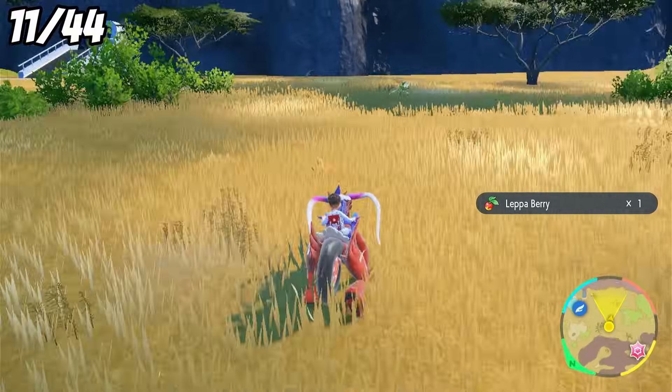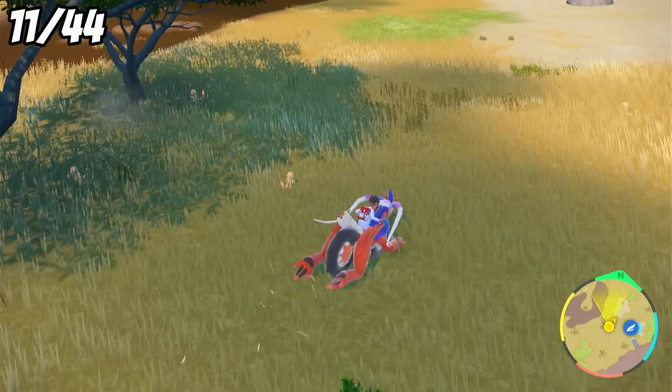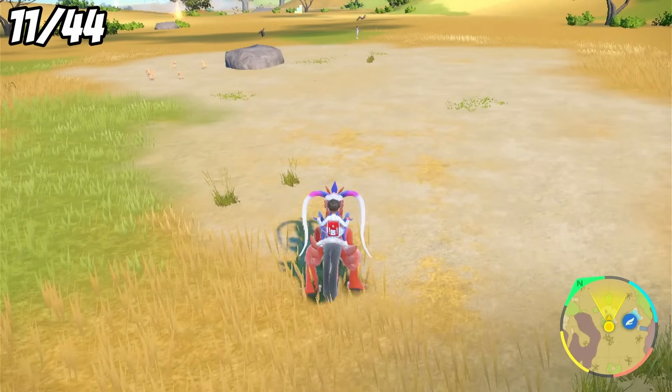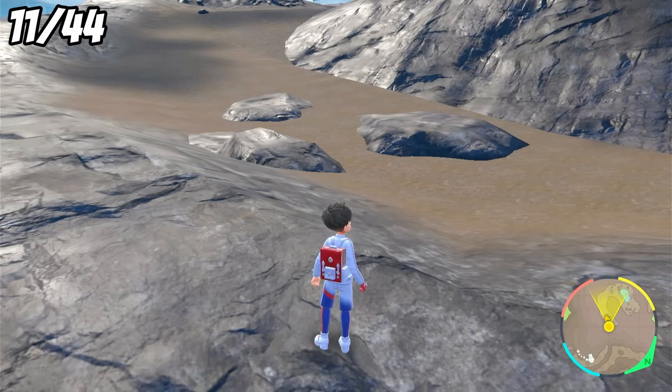With us now having 10 shinies from encounters, outbreaks, and picnic resetting, the new Indigo Disc DLC has just dropped. With that, we have access to every single Pokemon starter, which we can hunt in the wild. That's crazy. So this is where I want to start going next. Deciding to leave Charmander for a bit, I want to go for Litten. I just love shiny Incineroar.